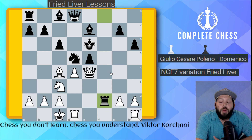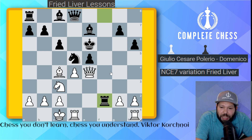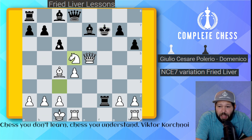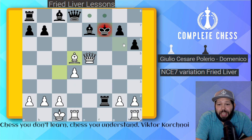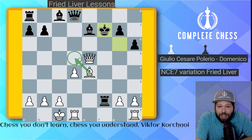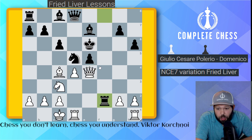Remember the rules: when attacking your opponent, you need open files and diagonals. Queen takes e5 check is actually not good — after that, black is doing well. The king runs back to f7, then after knight takes d5, pawn takes, bishop takes check, king goes to g6, then h7 or e7 — and white doesn't want to draw. We are playing for the win. So after rook takes f2, we take with the pawn, opening the d-file. This knight is going to fall and the king will be running for safety.